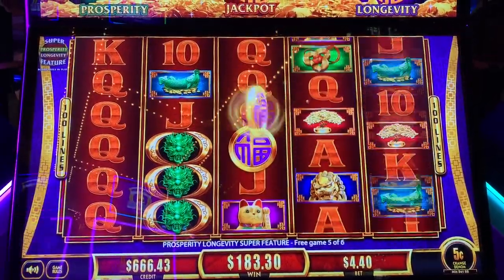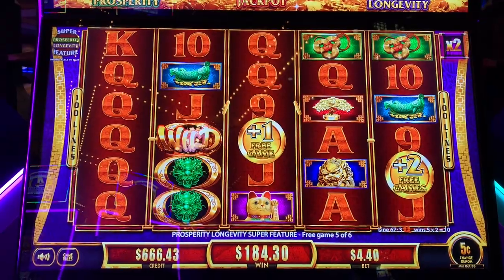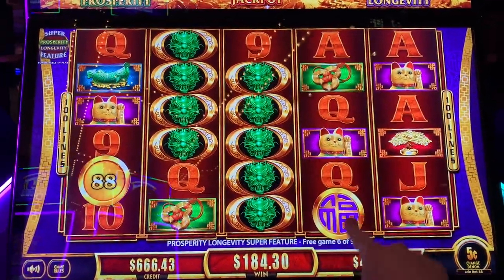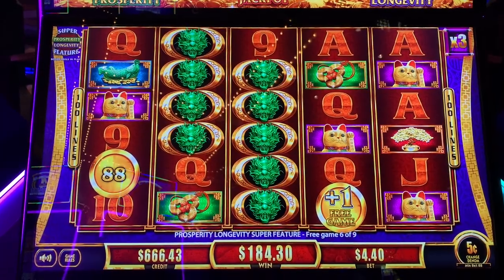Dragons. There's a purple, there's two — extra game, extra game, two extra games plus the one, that's three total — that's what we needed. There's another purple. Dragons, coin, extra game and a win, times three. Nice. That would put us over 200.